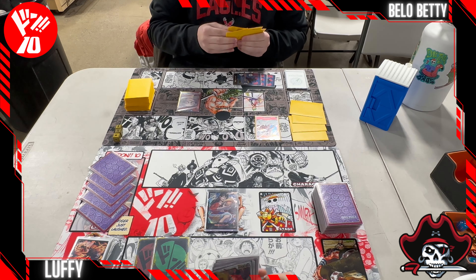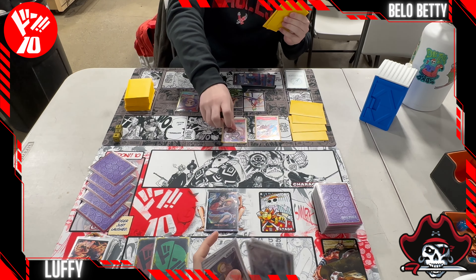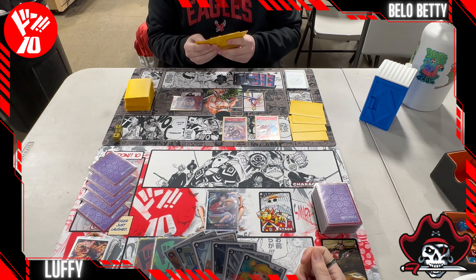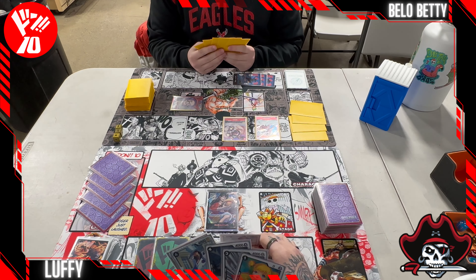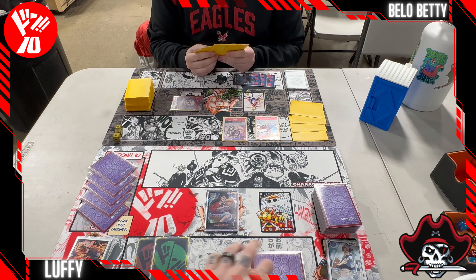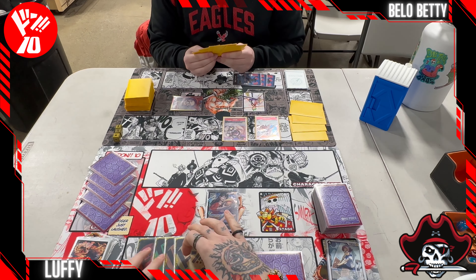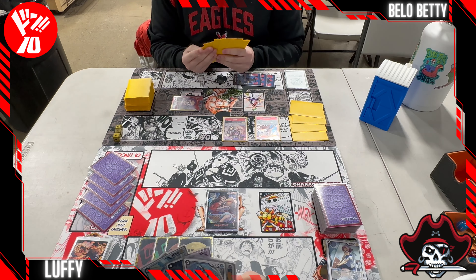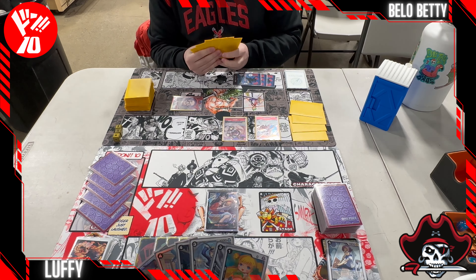Our first turn we didn't really do anything. We don't really have a first turn play. I've been thinking about throwing in Spandams to find Soap Sheep and Rob Lucci, but it's just hard to put searchers in a deck that has three different archetypes. It's been running smooth enough without the searchers, so we haven't really needed it.